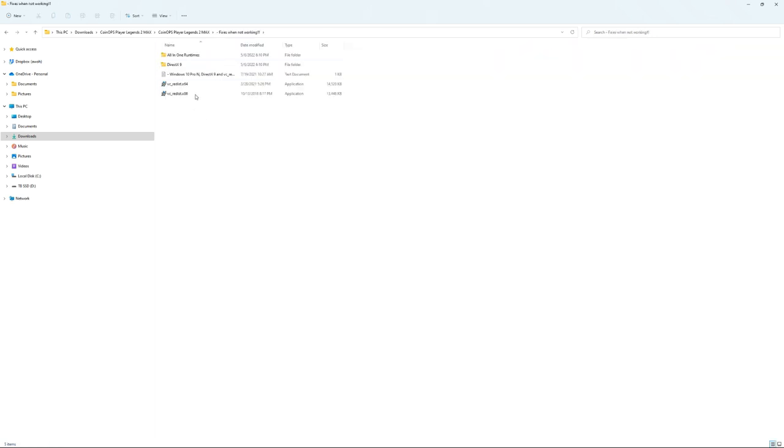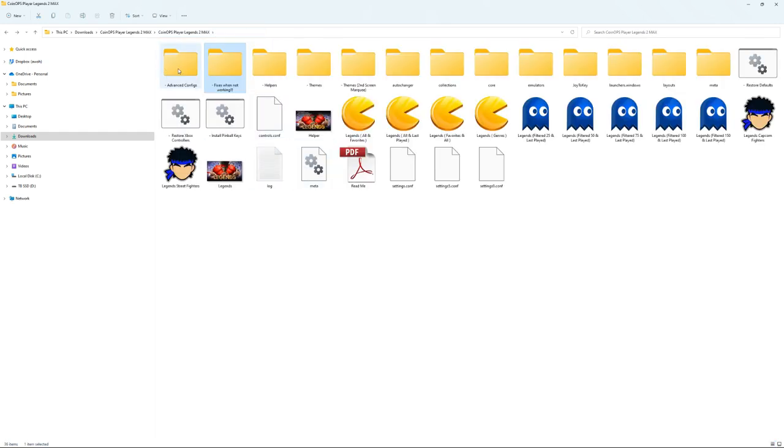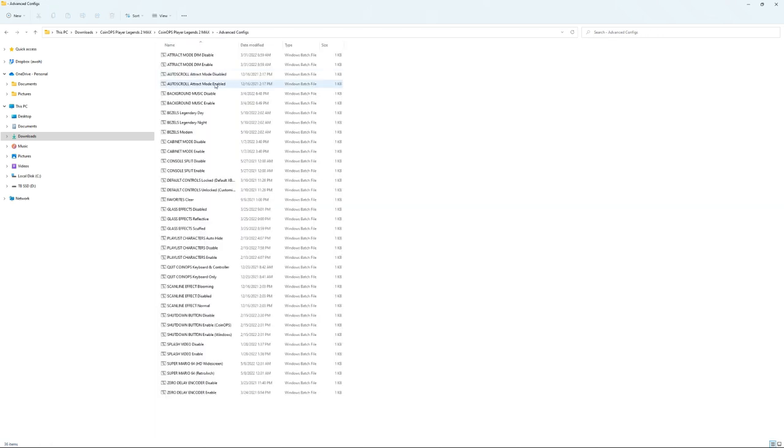If it's your first time using Coin Ops, don't forget to go ahead and click to make sure you installed all these fixes if things aren't working. One of the greatest things about Coin Ops is all these batch files over here. A one-click will do all these things - you can change your bezels, background music, enable or disable glass effects in the games, scan lines, shutdown button, and things like that. There's even a Super Mario 64 HD widescreen option.